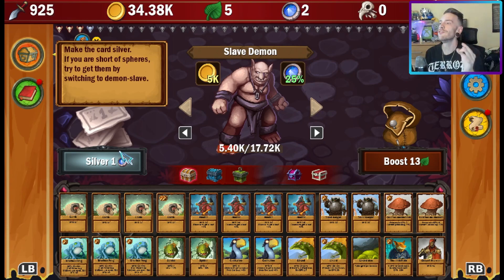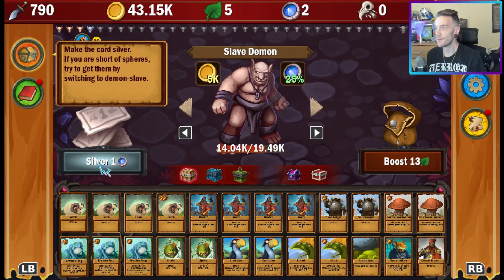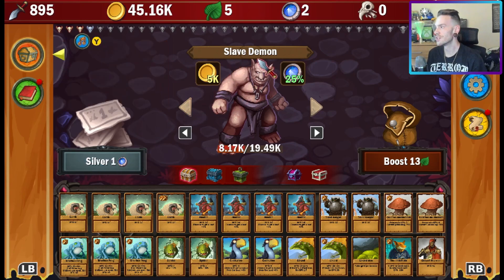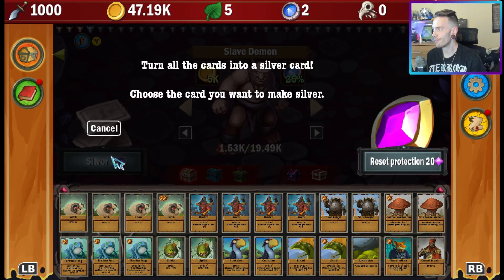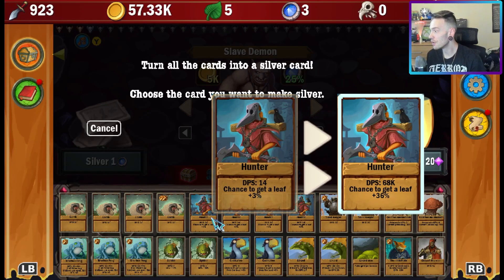The tip says: if you are short of spheres, try to get them by switching to demon slave. I'm at demon slave now — so I can turn cards silver and get an achievement. If you want this achievement, switch to the slave demon, kill him a few times, you get a one-in-four chance of getting a sphere, and then you can turn all your cards into a silver card. It shows you which card you can make silver. The upgrade goes from 14 DPS to 68,000 DPS!